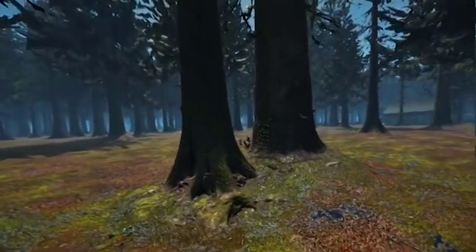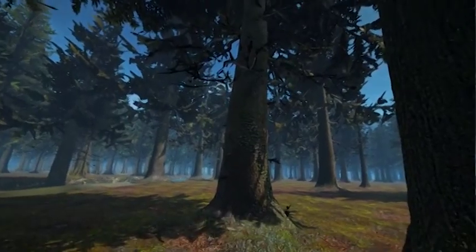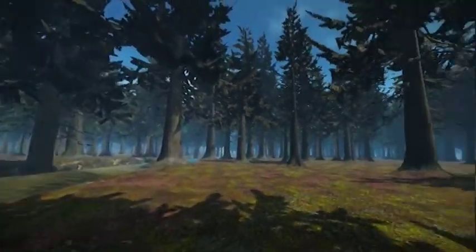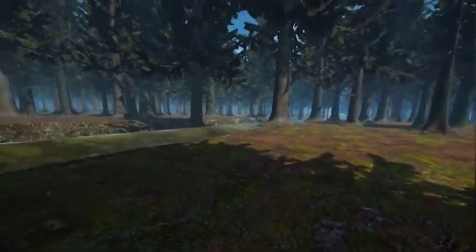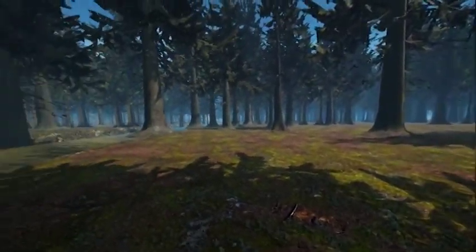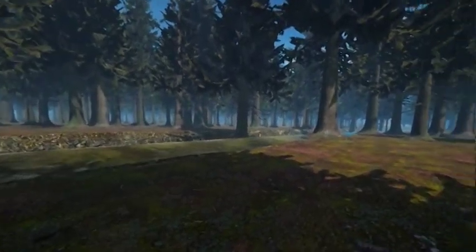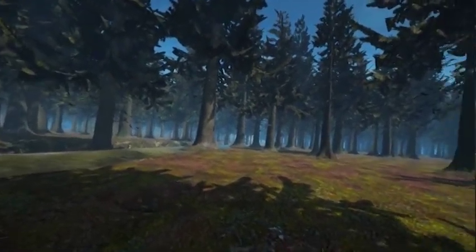We had to grab a bunch of trees and customize all of their materials and optimize the crap out of them. You can kind of see some of the effects of that optimization that we're going to have to fix up. We also had to get off of the standard branch of Unreal 4 and get on the NVIDIA branch, which is the VR Works branch. This gave a massive performance boost for the NVIDIA card.